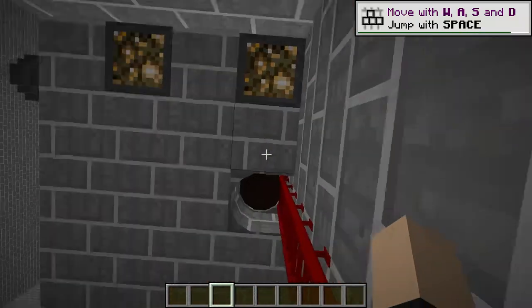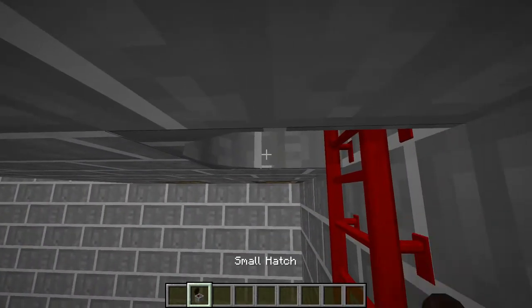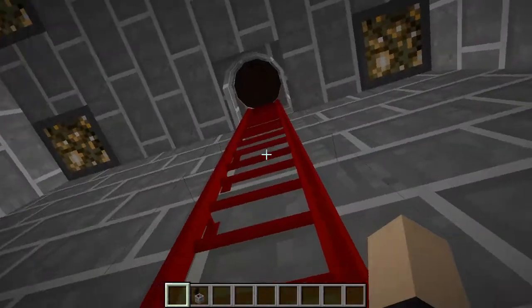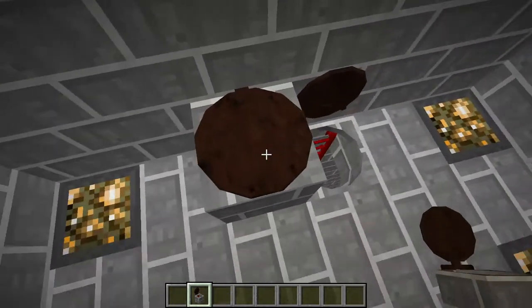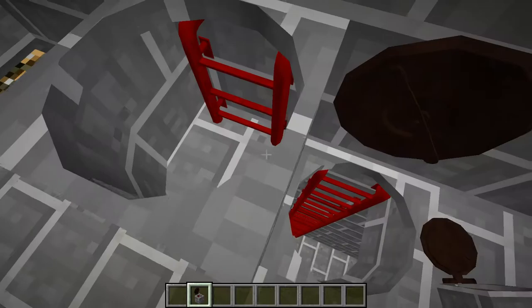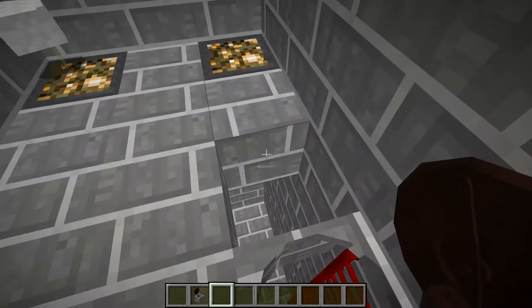So first things first, we have a little small hatch here. Small hatch, very nice. Just click it to open and close it. It naturally has a red ladder, so you can actually use that to your advantage as well to make a Half-Life style entrance.